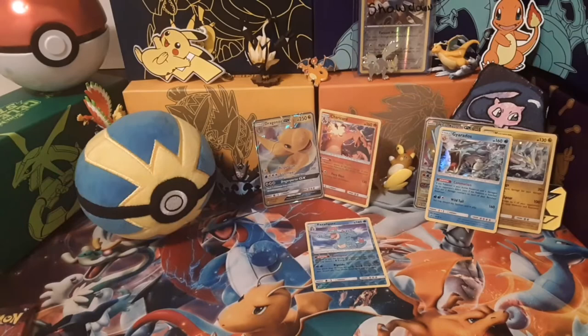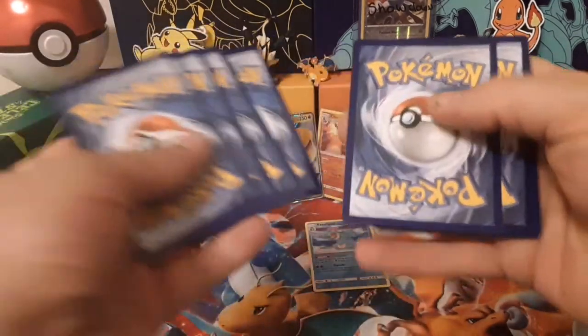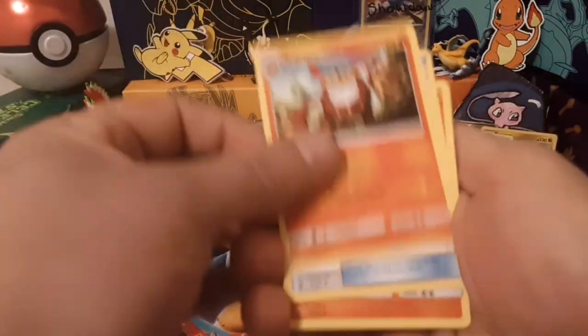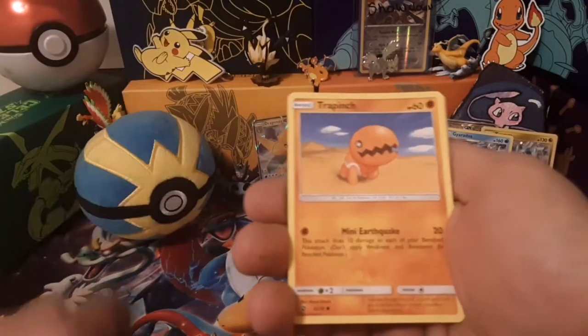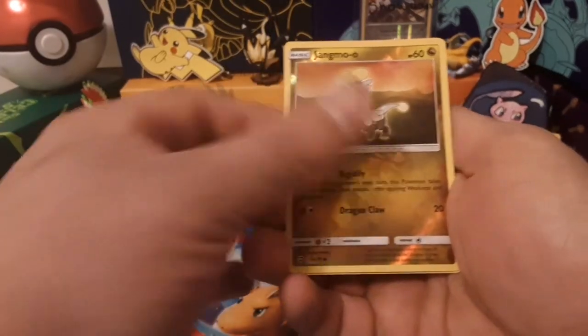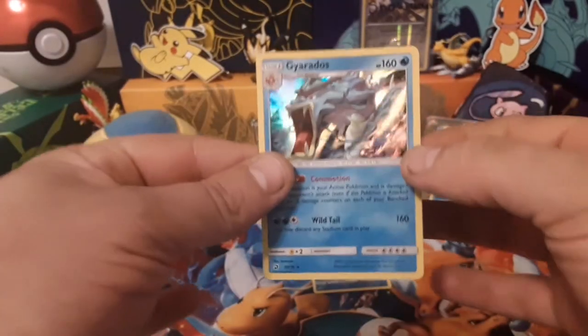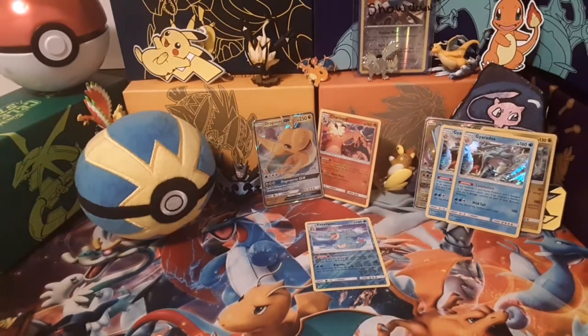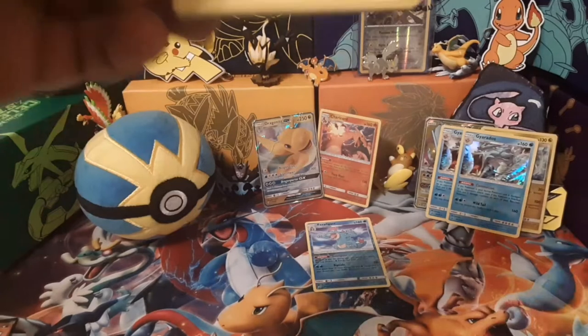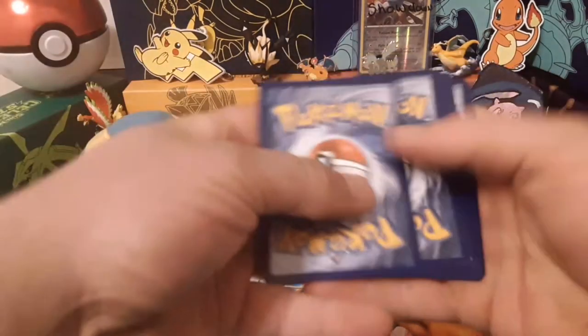When I first started collecting it was Ultra Prism — trying my hardest to pull the gold cards and the Cynthia out of those. Never happened. Now Ultra Prism is really hard to get. Pack three: Wishiwashi, Magikarp, Jangmo-o, and the rare is — look at that — two in a row, Gyarados. Last two packs — Salamence again.